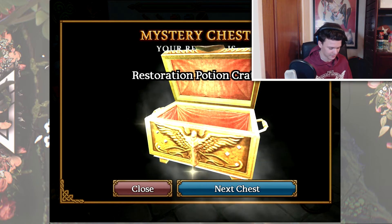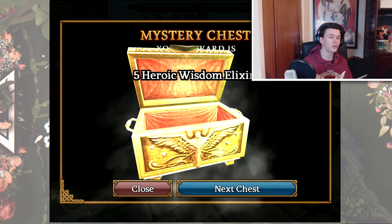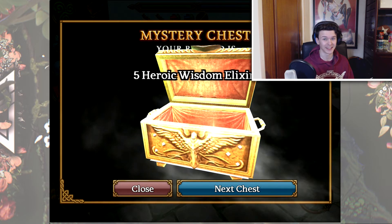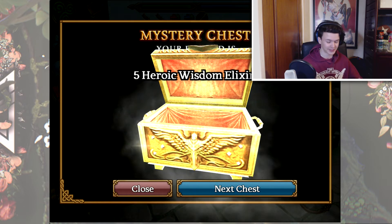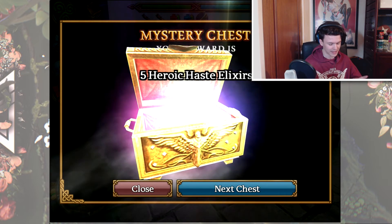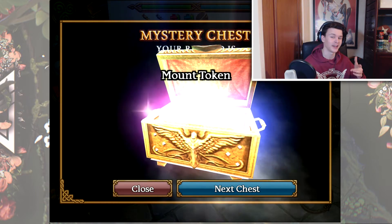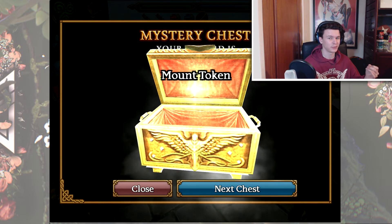Next chest. To be honest, I'm not really bothered on what I get with chests — something decent would be nice, I think everybody would appreciate that. I've never expected much luck anyway, especially in Call of Duty if you've watched my openings, I just get nothing — absolute trash. So it's kind of expected. 60 Platinum — get ourselves into the chest. Heroic Haste Elixirs. Next one: 60 Platinum again. More Elixirs. Mount Token — okay, potentially something to give away. I'm not sure how I'm going to do the giveaway, but hopefully I can make something up towards the end of the video.